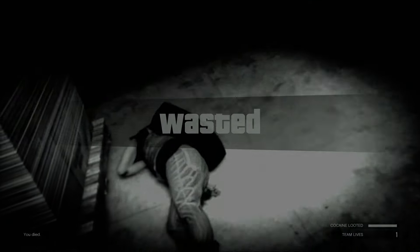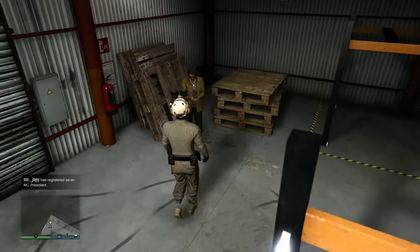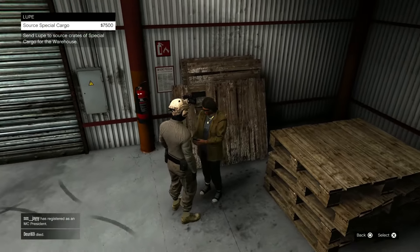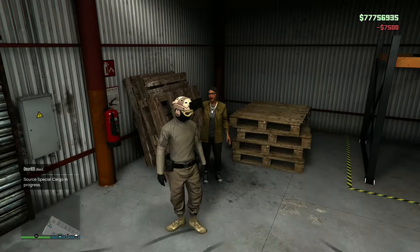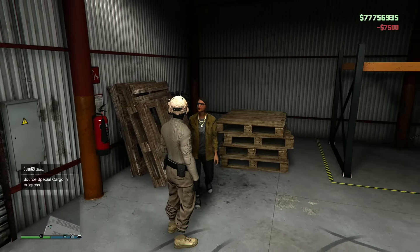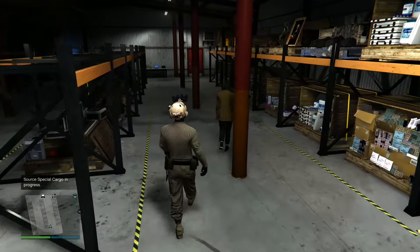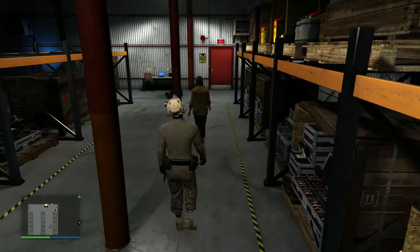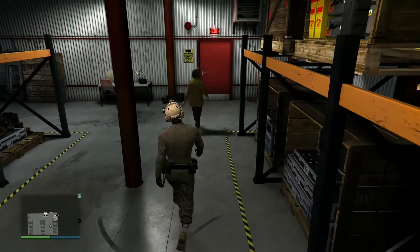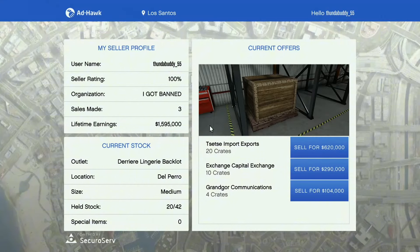A more efficient way to rack up crates is by talking to Lupe, the assistant in your warehouse. It costs around 7,000 to 7,500 dollars and they'll go source cargo for you. Keep in mind it's not very fast — it takes around 48 minutes (one GTA day) to source a crate, yielding one to two crates at a time instead of doing it yourself.